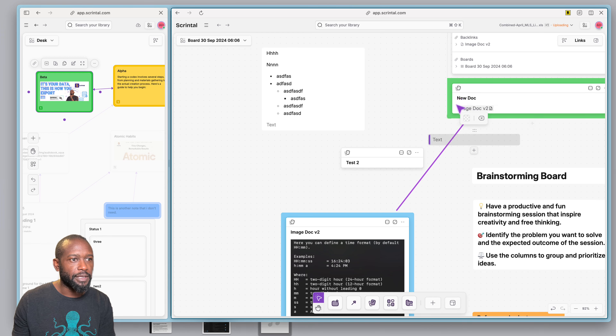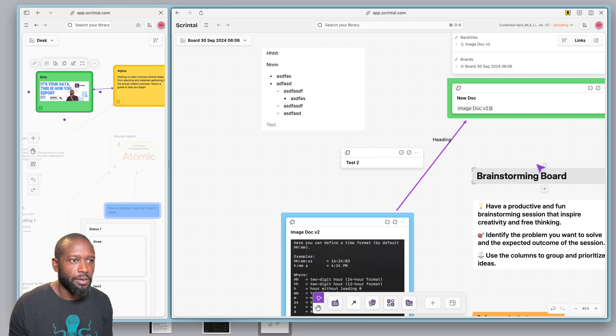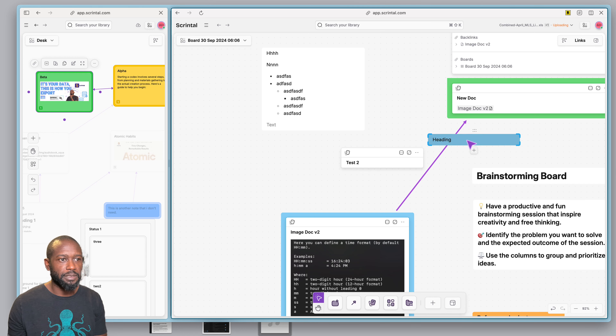Let me make that transparent — you can see right through it. If I type in some text, you can see there's no background there. But if I want to add a background, I can come in here and add a background color. You can also resize these blocks.